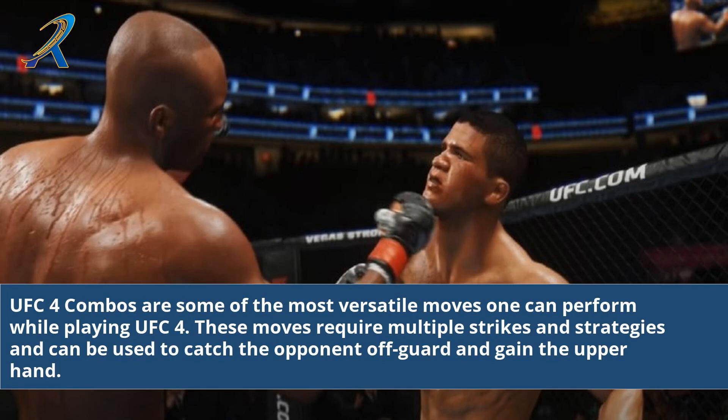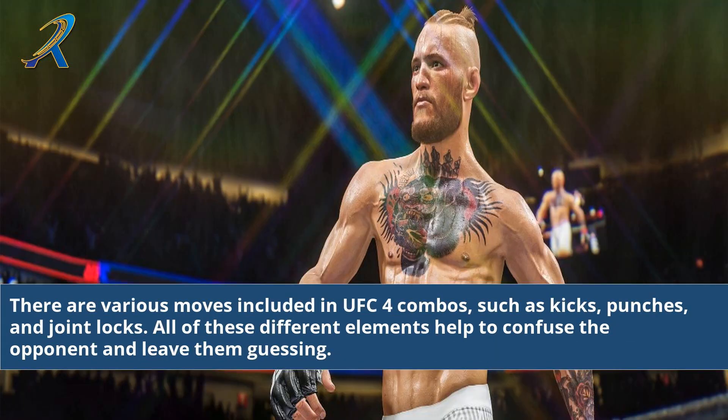UFC 4 combos are some of the most versatile moves one can perform while playing UFC 4. These moves require multiple strikes and strategies and can be used to catch the opponent off guard and gain the upper hand. There are various moves included in UFC 4 combos, such as kicks, punches, and joint locks. All of these different elements help to confuse the opponent and leave them guessing.